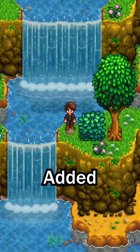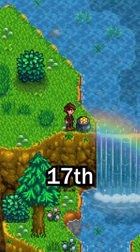Stardew Valley 1.6 added a lot of new hats. Here's how to get some of my favorites. If you run over to this waterfall on Spring 17th on a sunny day, you'll see this rainbow. If you click the pot of gold, you'll get 200G and this awesome hat.